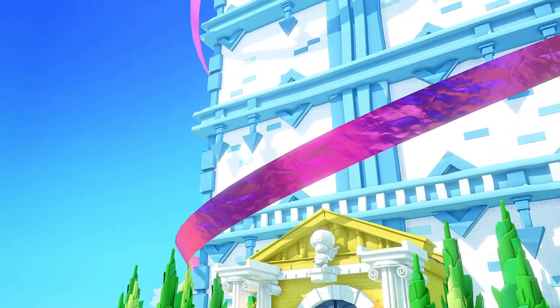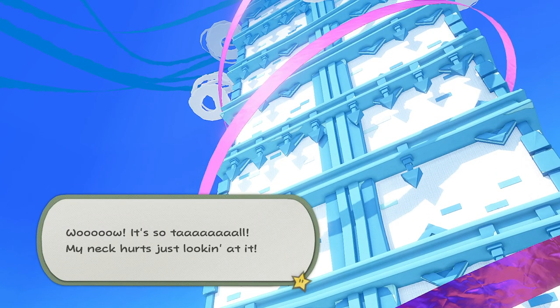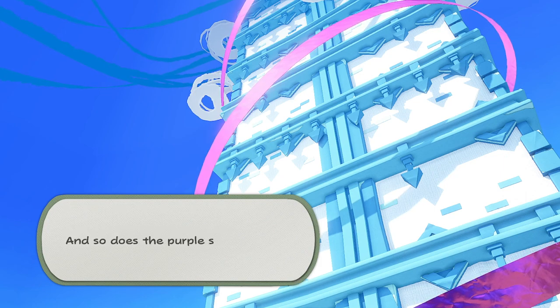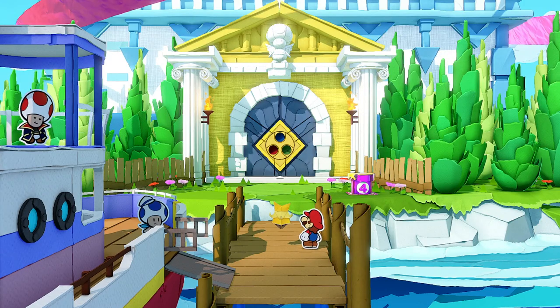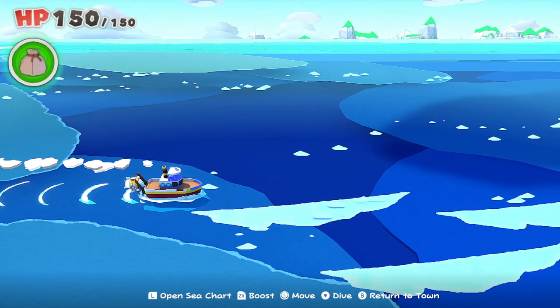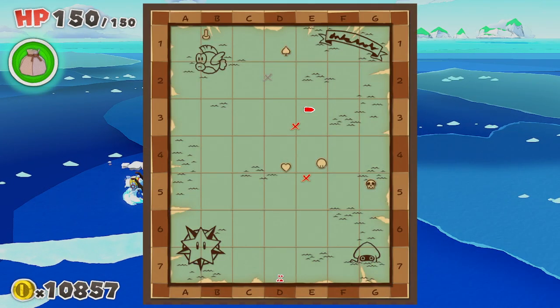Once you get to the door, you'll find that you need three orbs to be able to open it. The clues start at Bonehead Island, and you'll pick them up as you go to the other islands along the way. The main island you need to go to is Full Moon Island, which starts out at Crescent Moon Island, which you can see at F3.